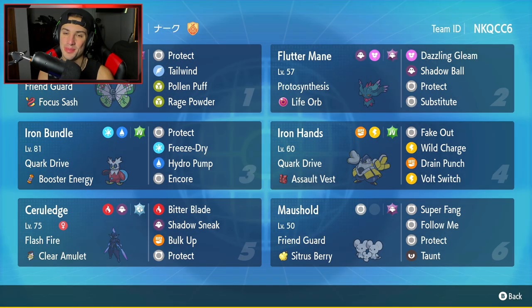What's going on YouTube, Jeans here, hope you guys are having an amazing day. Today we are back yet again bringing you guys some more competitive ranked double battles for Pokemon Scarlet and Pokemon Violet. In today's video we're going to be showcasing a Vivillon team that also features Life Orb Fluttermane and Clear Amulet Cerulege.